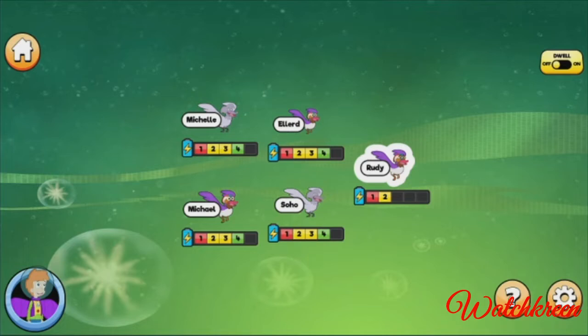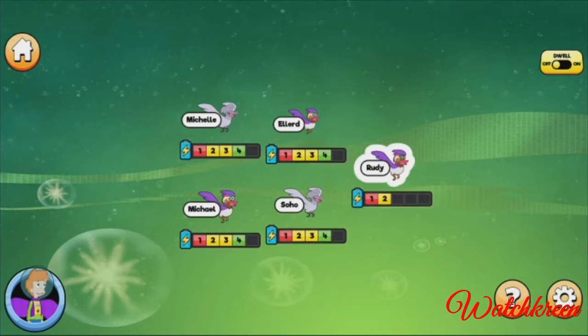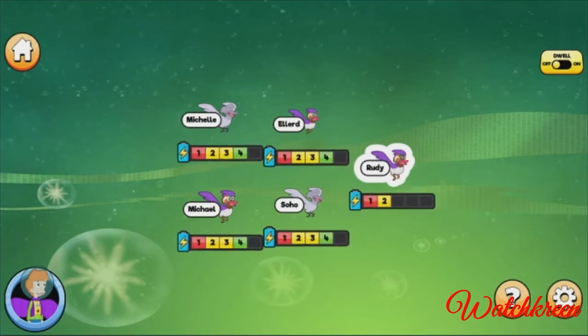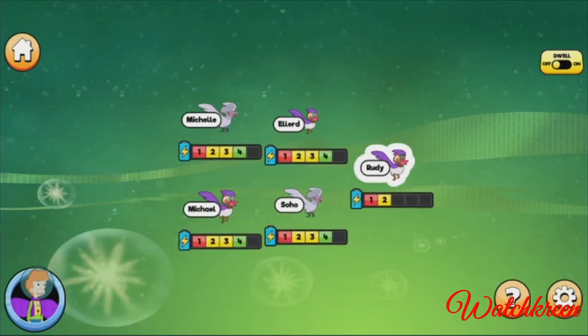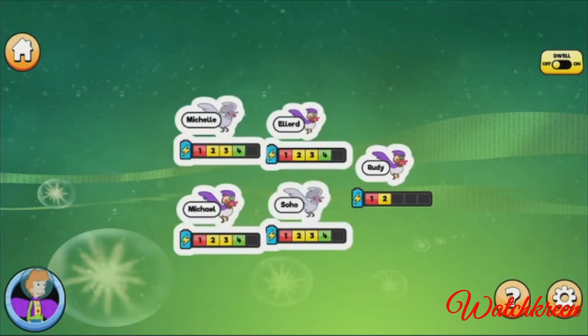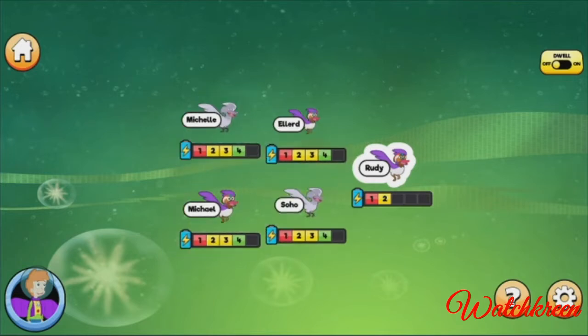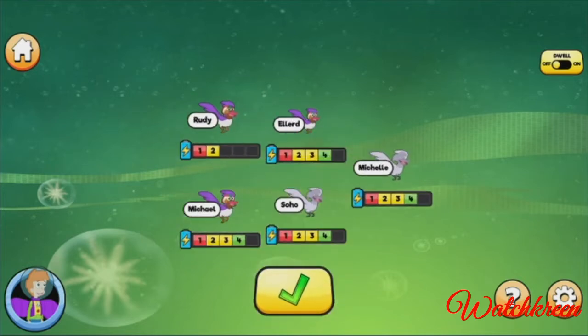Rudy looks tired. These are the ducks' energy meters — they show how much energy each duck has. Look at the energy meters and choose a duck that has enough energy to lead the flock. Select a duck that has enough energy to switch with the lead duck. Michelle! Nice pick! That duck has enough energy! Select the checkmark button to finish swapping.